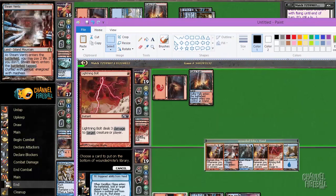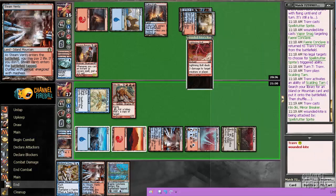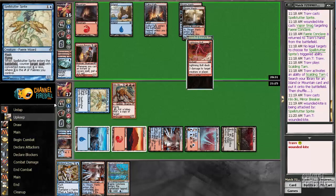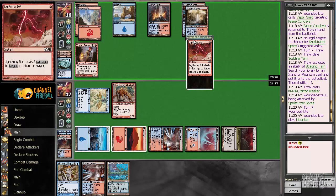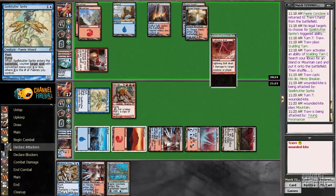The opponent has a Snapcaster that we know about — and is playing very slowly. Our Kiki's kind of got hexproof or something. The Mistbind has been rotting in our hand for so long — we're close to being able to play it.